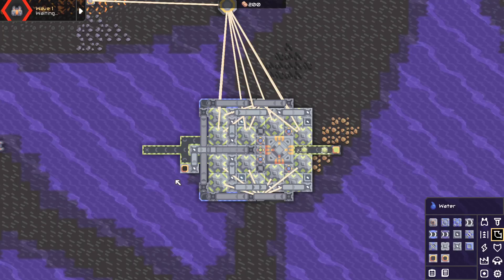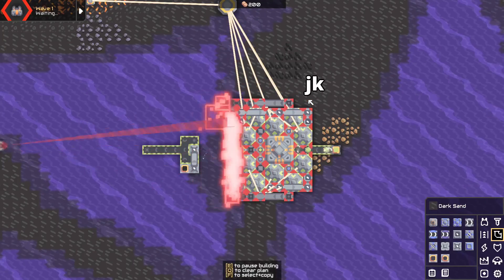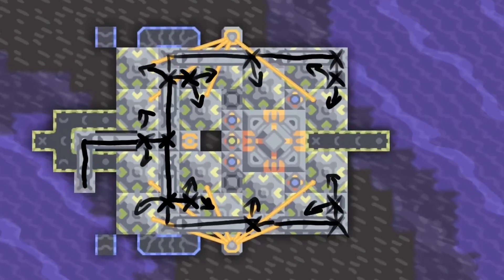Let's start with the oil. To make this easier to understand, let's remove the bridge conveyors. The oil comes in from here and splits off at this router and passes through bridges and routers in this crab-like formation so that all the compressors get oil. It's pretty straightforward looking at it.